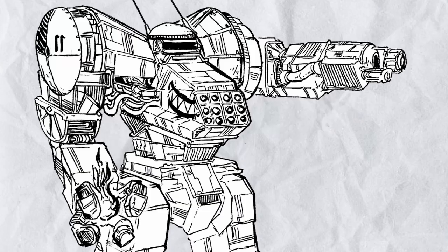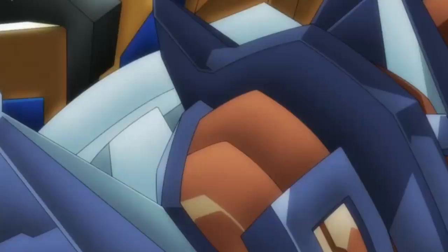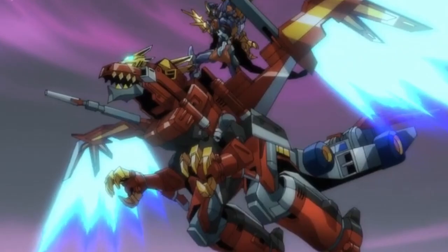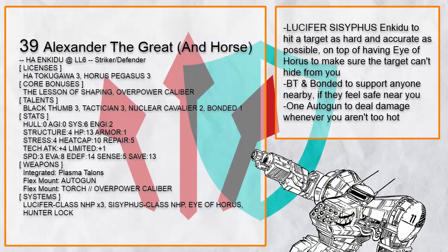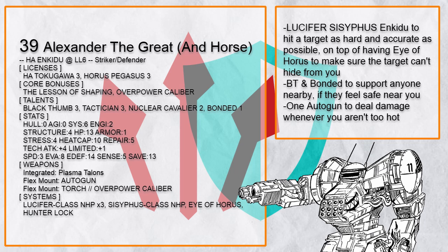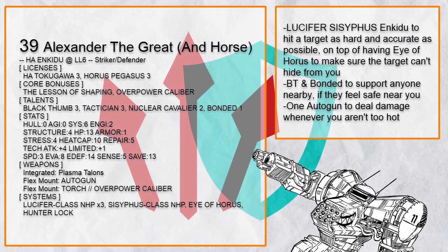The last two Enkiju builds are a very special case. Apparently two submitters decided to make their builds together for the sole goal of having an Enkiju riding another Enkiju to slap the same target with two Plasma Talons at once — just cause. This is Alexander the Great, the Rider, which can destroy some poor idiot with a super-stacked Torch with OP Cal, Nuclear Cavalier, Lucifer, and Hunter-Locke, with Sisyphus and Eye of Horus to make sure the attack hits so hard the target is vaporized from reality. It also has Black Thumb to patch up both itself and the other Enkiju, Tactician to take advantage of situations, and Bonded because more support is best support.